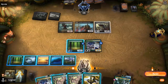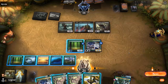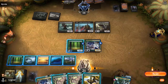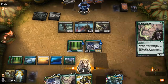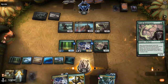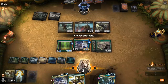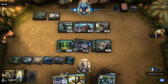I can go double Rejuvenator or play Krasis. If they have another Agonizing Remorse, I might be better off playing Krasis now. Although I could set up for an even bigger Krasis next turn — which might be worth it. I'll keep Grazer in hand for now.